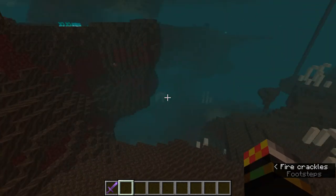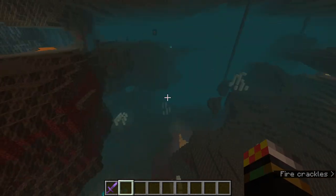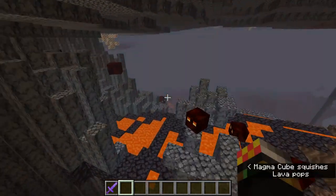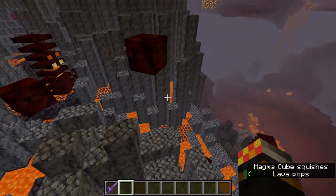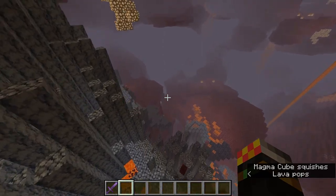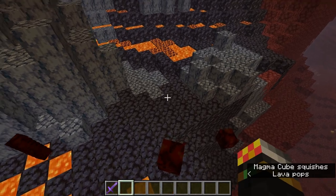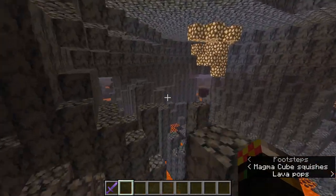What biomes do bastions spawn in? The answer is quite simple: all biomes except the basalt deltas. The basalt deltas look like this, and thank god they don't spawn in here because they are nasty to traverse. Imagine going across this in survival with magma, lava, and magma cubes coming from nowhere and bashing you.